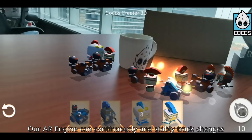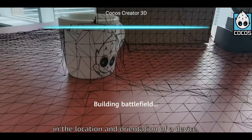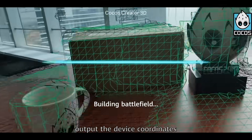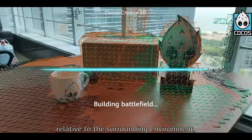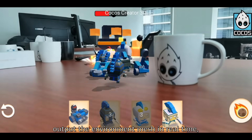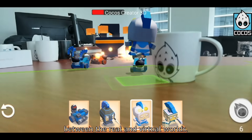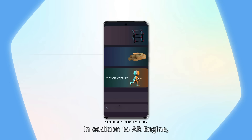Our AR engine can continuously and stably track changes in the location and orientation of a device, output the device coordinates relative to the surrounding environment, estimate the illumination intensity, output the environment mesh in real time, and help you provide players with seamless interactivity between the real and virtual worlds.